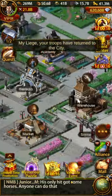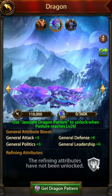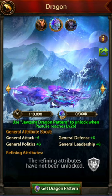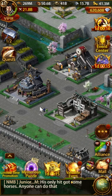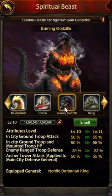Dragon of Thebes is super important to have for your defense. If you don't have Dragon of Thebes, you can use the Jawazar dragon, but I wouldn't really recommend it — it has some in-city buffs but I'm not a huge fan of using that there. There is also the Godzilla spiritual beast, but you can't actually use the refines or anything like that, so you are losing out. When you can, you want to use dragons on your generals.